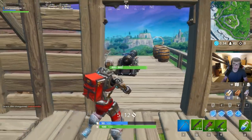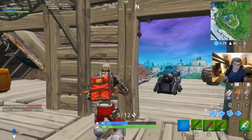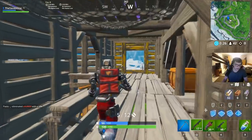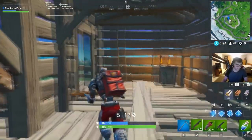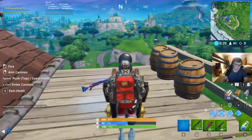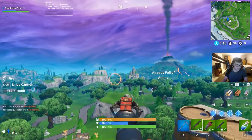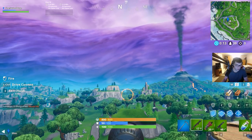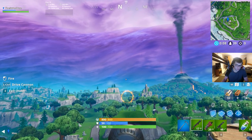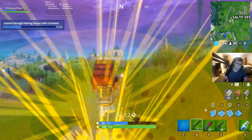This first cannon challenge is right here — this is exactly where I am. It's on this little hill, and you have to take a cannon from there and bring it all the way over here, break the railing, and try to land a cannon shot. I've tried this twice already and I cannot get it. Got to go all the way above and then just shoot. And there we go — that's one hoop.